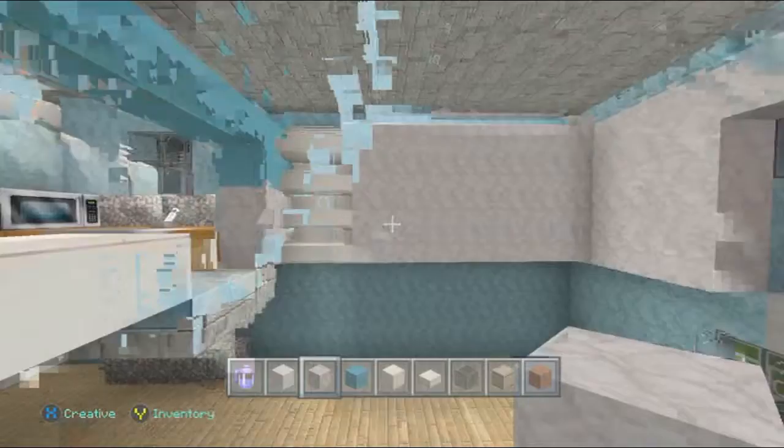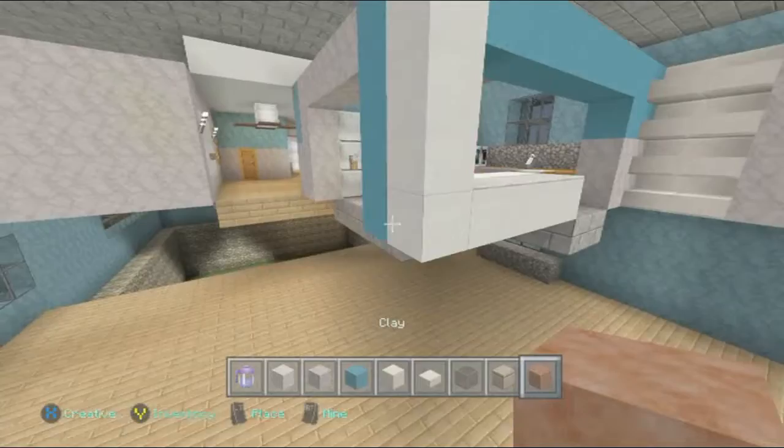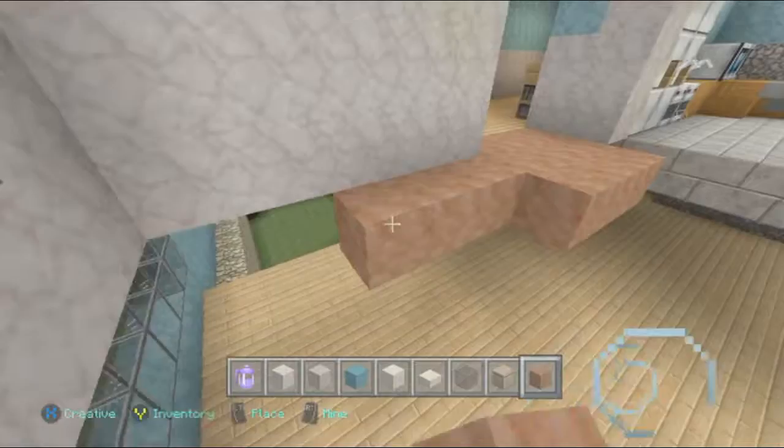Then what we're going to go ahead and do is put in this floor, which will make it much simpler for everything else to go in. Get out some just normal clay for this. All you want to do is just wrap around and follow the walls, and then after you wrap this around, just go ahead and fill it in.